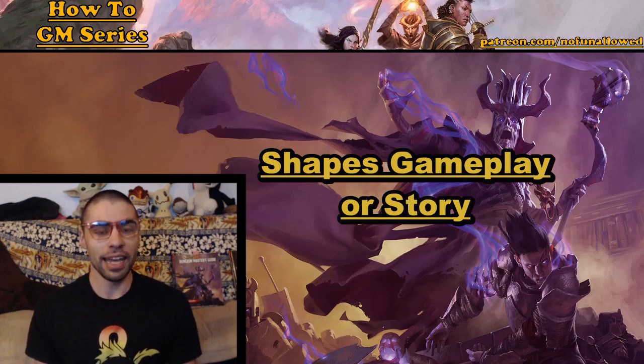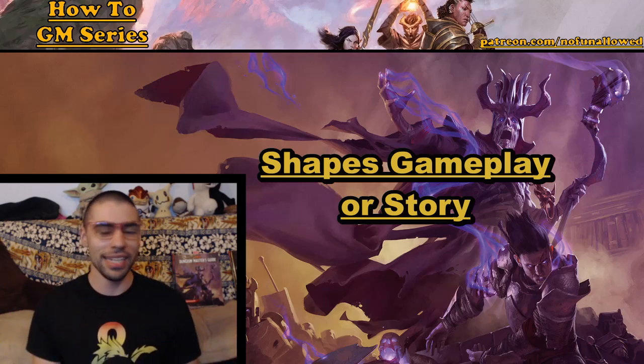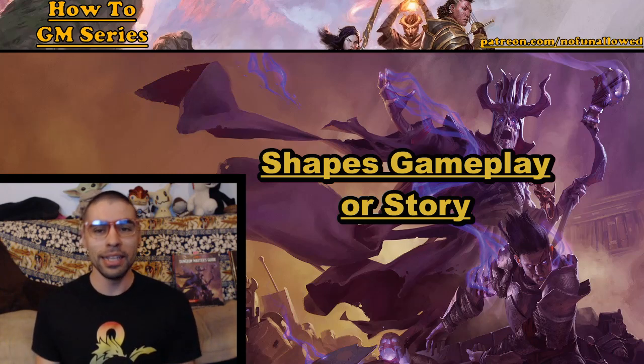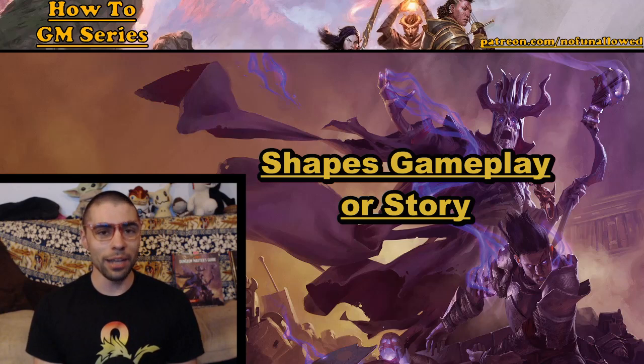Rolling out in the open also shapes the gameplay and story in ways you may not have expected. You might think from the beginning of the game, 'There's this one NPC I love and I'm going to make them the focal point of the entire campaign.' But then combat ensues and if you were rolling behind the screen, perhaps that NPC could always get away. Rolling in the open means anything's possible — they could fail spectacularly, and all those things add up to making a story you may not have predicted.